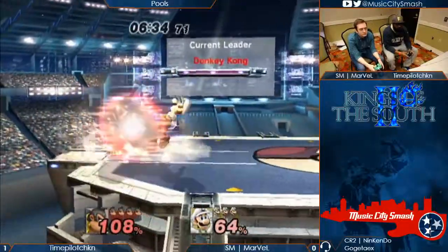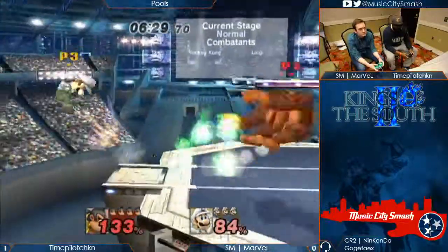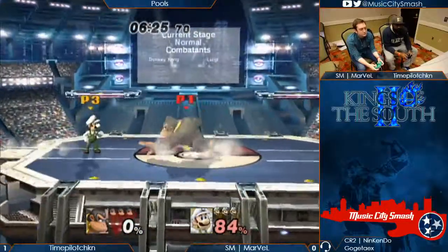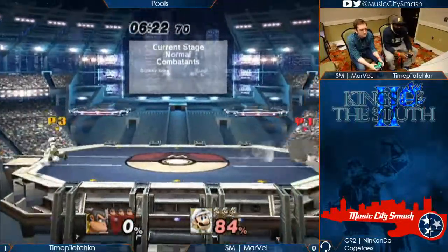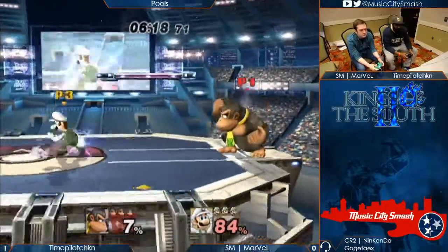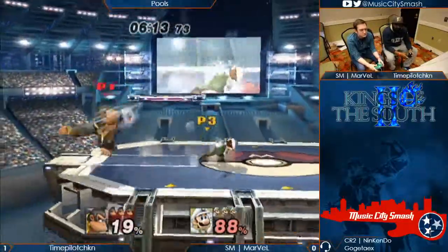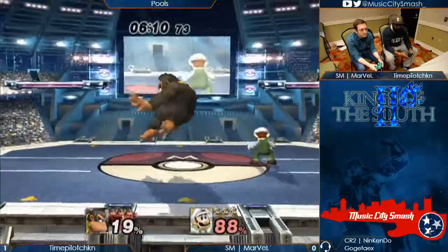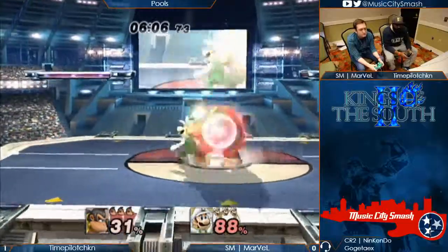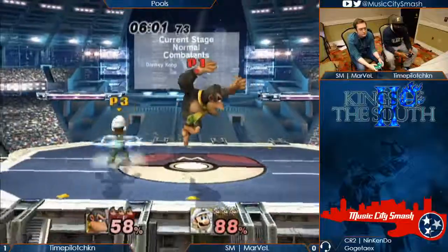The Luigi needs to find another way to get in because right now he's just running into things. That was a very bad trade. Because if he spaces that right, it's really hard given that speed. Luigi's side-B hitbox is inverted extremely — it's in his chest, not even on his head. So if he ran into it the frame before it came out, it would have beaten him out. If you throw out a back air with a solid hitbox that lasts, it's just going to win always against that side-B.